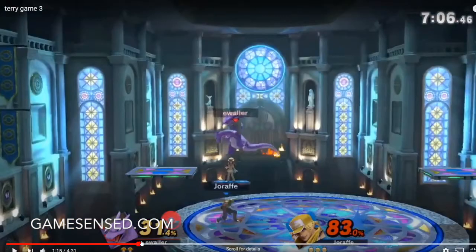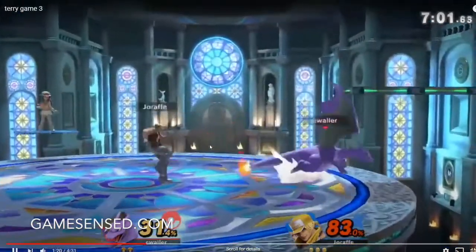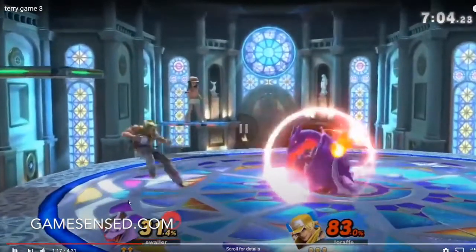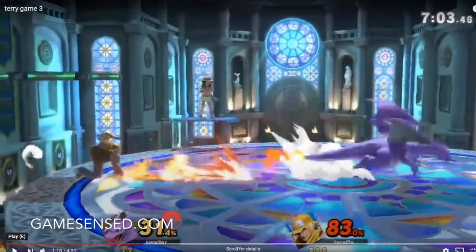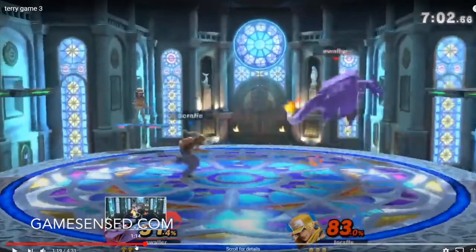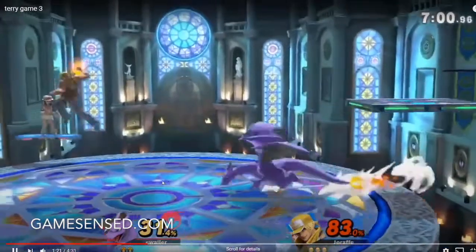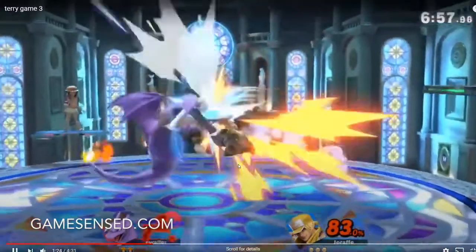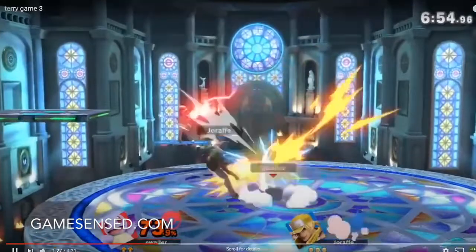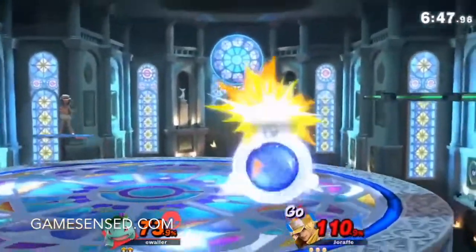Something I start to see here and throughout this entire stock as Zard is that you shield way too much. A lot of the time, even when you're the one in the advantageous position, right here he dashes back into the corner and does power wave. You could run up and force yourself into the situation, maybe do a jumping aerial, but instead you shield and then dash back and shield again. You're not really taking advantage of this corner position that he's in. You start shielding more throughout the set also.